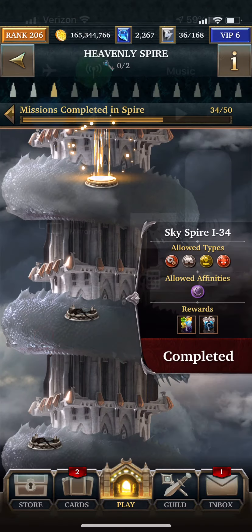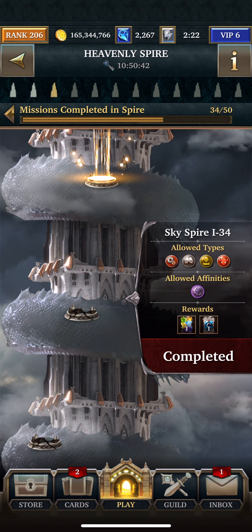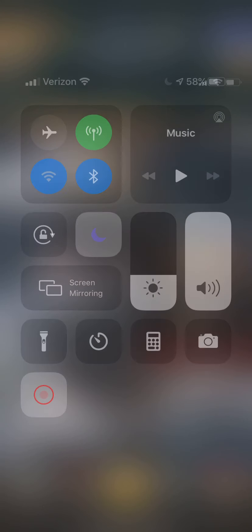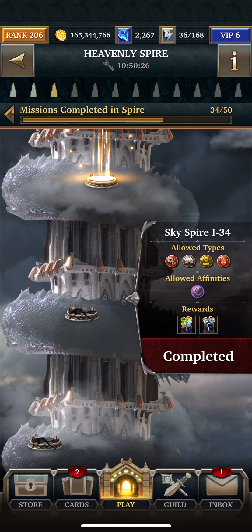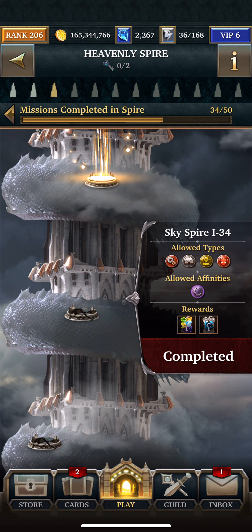Hey guys, it's Ninja. I just did floor 34 and for some reason it only recorded the battle and not the deck building, so I'm going to briefly show you deck ideas. This is the third tower, the Sky Spire, floor 34. The allowed affinity is dark, and the allowed types are technological, fable, human, and corrupt.